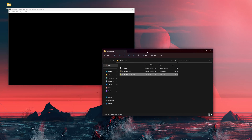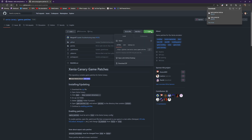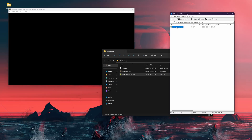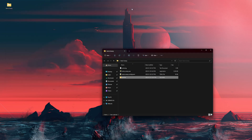Now that we have the emulator open you could easily just start an ISO and have it working, but what we're going to be doing instead is dropping down game patches. To do this, click the code button and download. Once that's done, open the game patches folder — you'll see this. You want the patches folder — drag and drop it in and close.